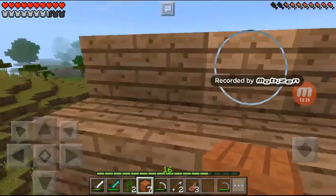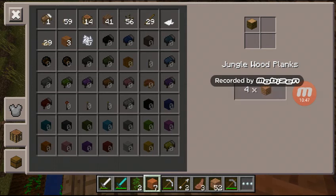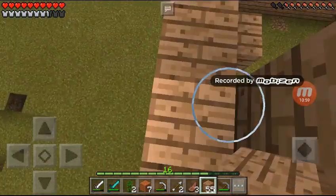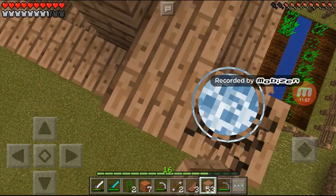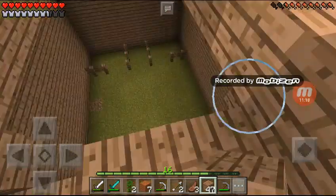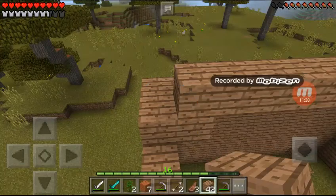We're back from getting wood — it's only been a couple seconds for you but a little time for me. I've got 54 trunks so I'm going to craft it all into planks. I got exactly a stack. I've decided I'll put stairs on the roof to make it look a lot better, either in this video or split between this and the next, depending on how much wood I have.